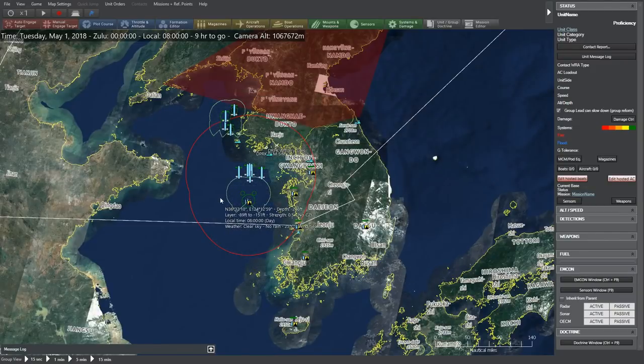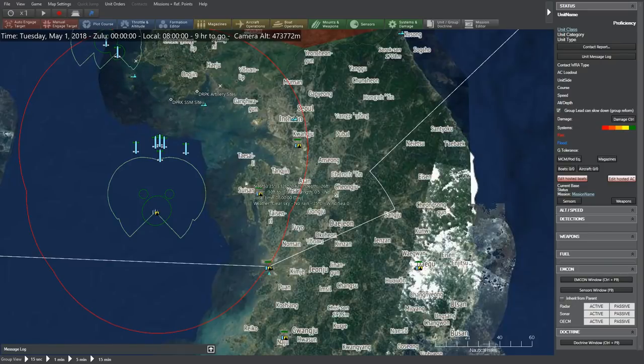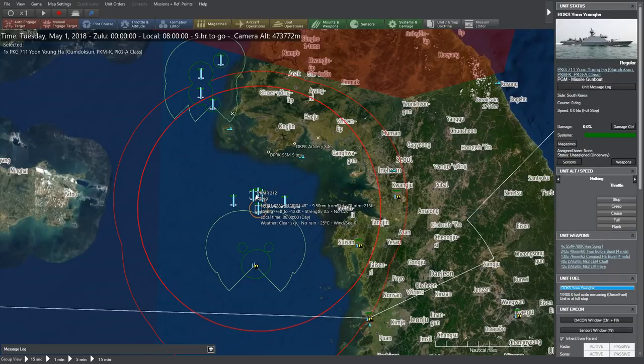So we're going to go ahead and jump in. The game is still paused — 9 hours to go, May 1st, 2018. We'll let the map load. You can see we have a task force off the southwest coast of South Korea, or rather the northwest coast of South Korea and the southwest coast of North Korea. There are missile gunboats out front, and Task Force Yongano in the back here with five units.